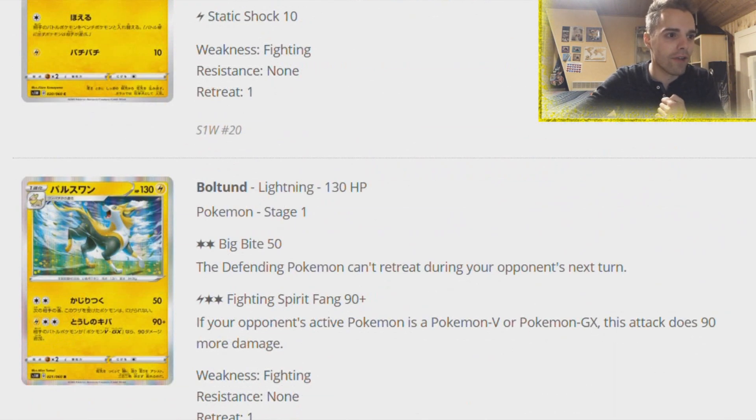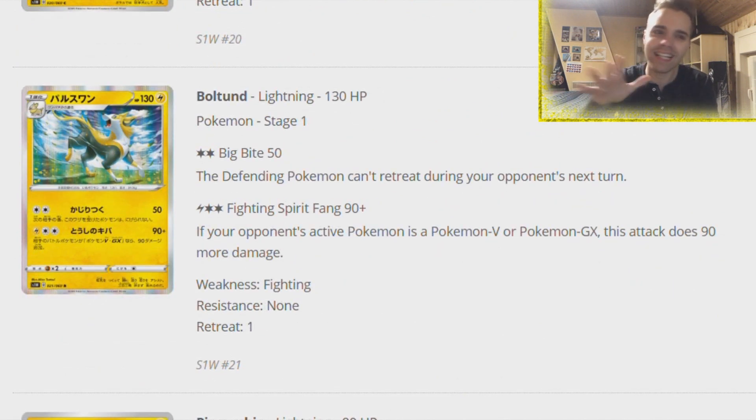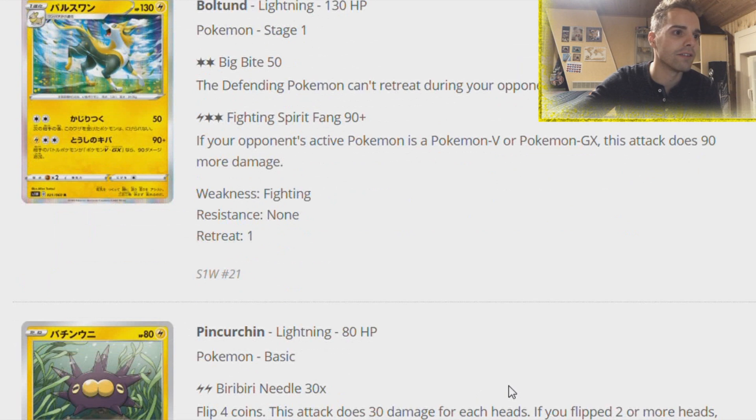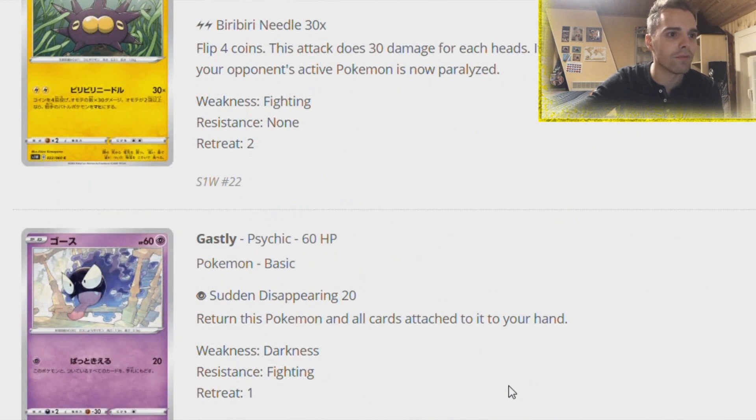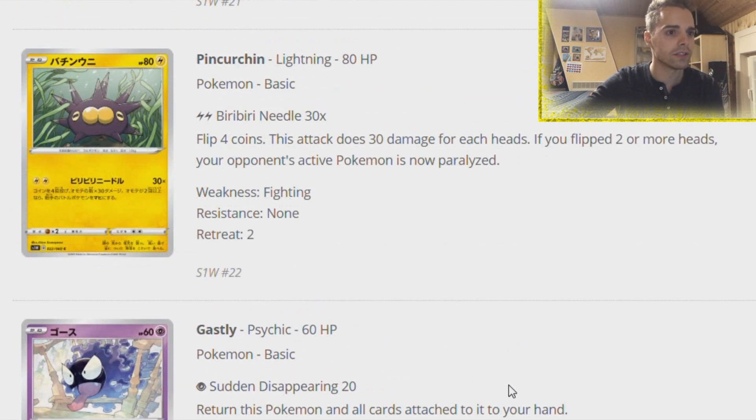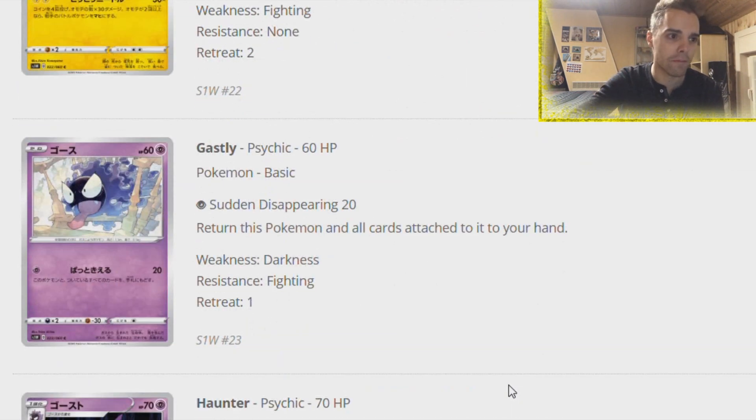We have Boltund - a very nice Lightning type Pokemon. If the opponent's Pokemon is a Pokemon V or Pokemon GX, you can dish out 90 more damage, meaning 180 damage on the Lightning type with Electropowers. Could be interesting. There's another card - flip four coins. Flipping coins is not that relevant, but if you flip two or more heads the opponent's active is paralyzed. But with Mallow and Lana and people running Switch and Jirachi, even a Switch can get rid of paralysis.